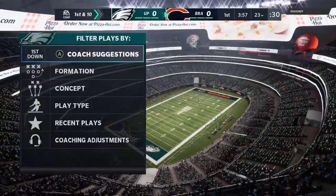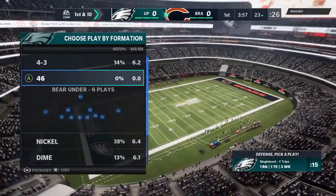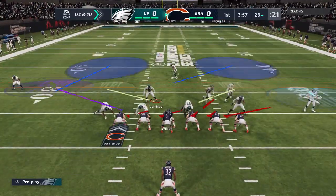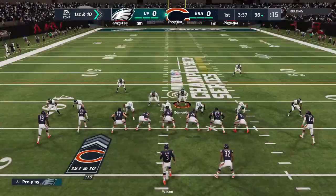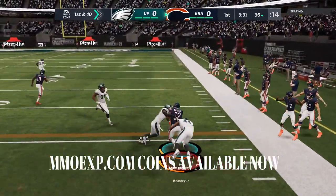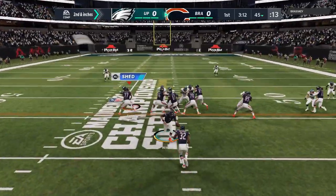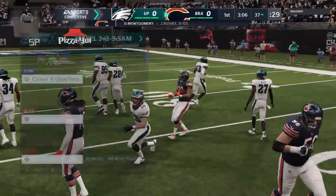Starting off on the defensive side, I'm playing a draft champions. I took the Seattle playbook, which is a playbook that I'm not too familiar with on defense. So the first series I'm doing a lot of labbing, a lot of messing around, just looking at some of these more interesting plays that I see — like the Wolf Trap Show 3, looks pretty cool. But you can't really lab in live gameplay when it comes to your opponent.